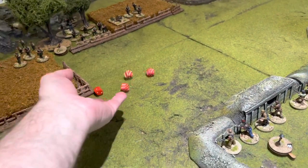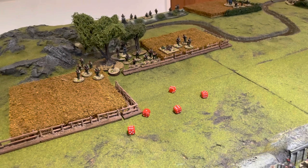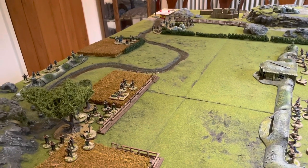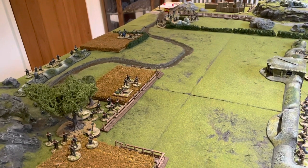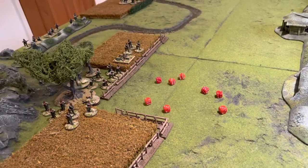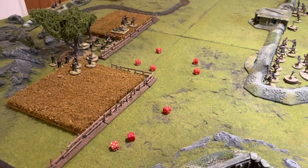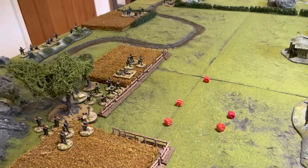The Nationalists roll three sixes, which means something special — end of the turn. No routing units or smoke, so we simply fire the heavy machine gun with the one activation. Eight shots needing fours to hit — only three hits, rolling three fives for three shock against the Republican light machine gun team. Starting the new turn: two senior leader activations and two squad activations for the Nationalists.